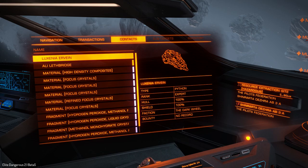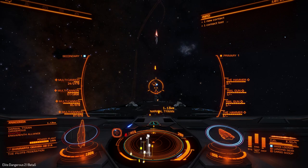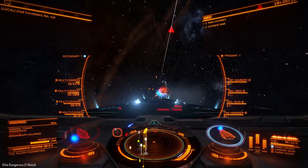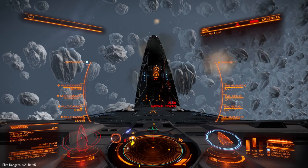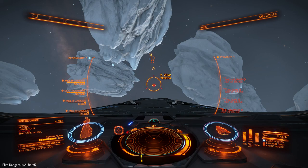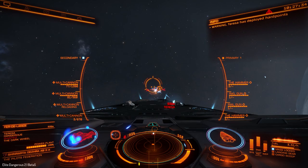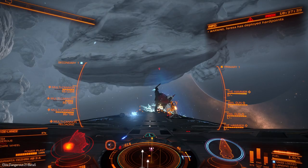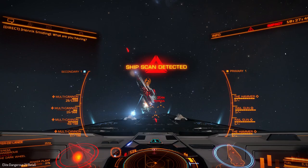This is an Anaconda killer ship — big ships are dying very fast. I'm just not convinced I need 4 railguns. Let's take the shields down and just annihilate it. Not quite as spectacular as a Federal Corvette with a full multi-cannon load, but very impressive. And huge gimbaled multi-cannons are crazy good.